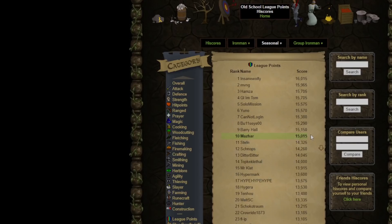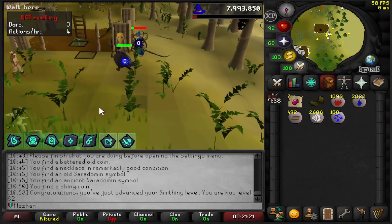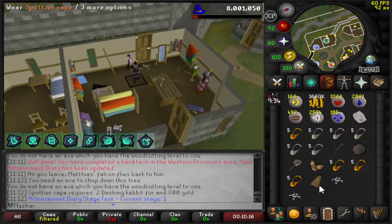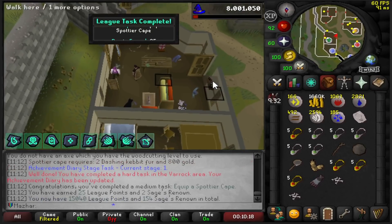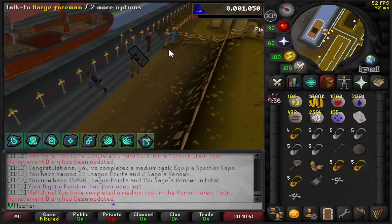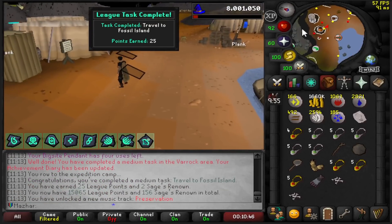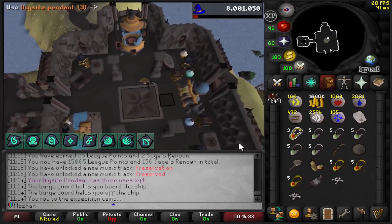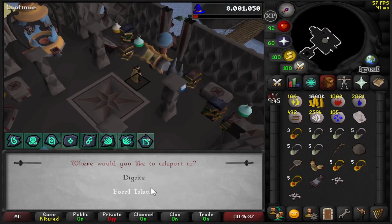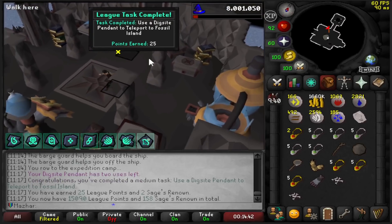I finally got my buffs to show — I had to change a setting I didn't know about. I just caught some Dashing Kebbit. I'm going to buy this Bloody Cape, equip it, and that is another 25 point task. I've avoided Fossil Island pretty much the entire league so far and I'm finally going to go there and unlock all the tasks. Travel to Fossil Island: 25 points. I can use my pendant on this thing — that unlocks the teleport straight to Fossil Island, and that is another task: 25 points.